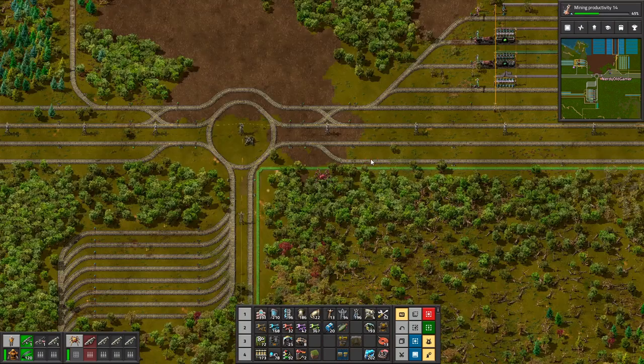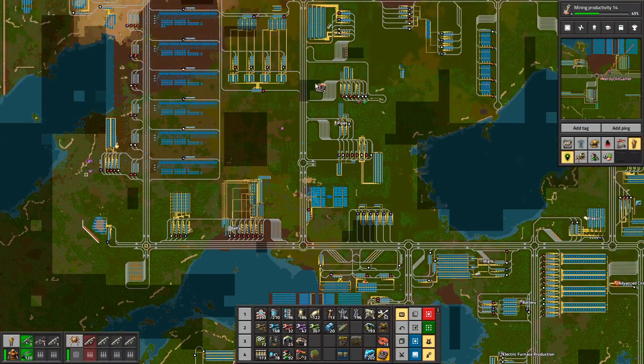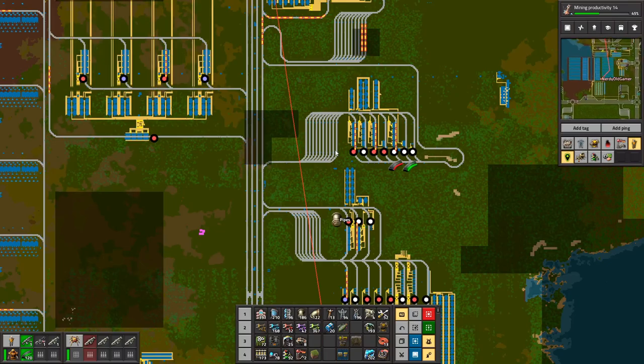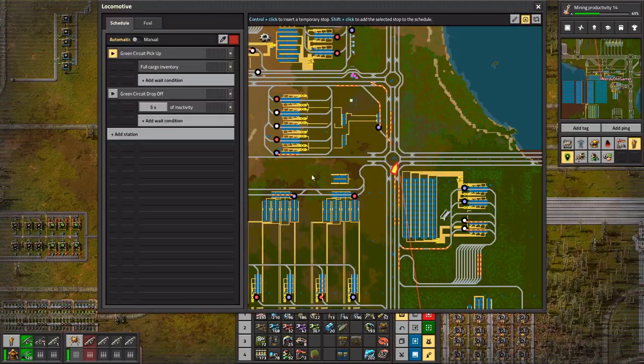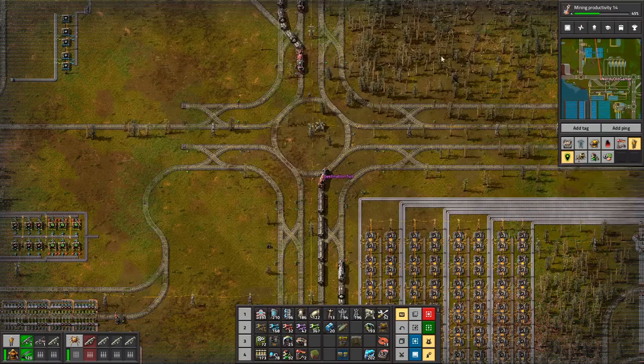Let's go fix that right now. What is going on here? Destination full. Green circuit pickup, green circuit drop off. Let's see — we have a train limit of three here.